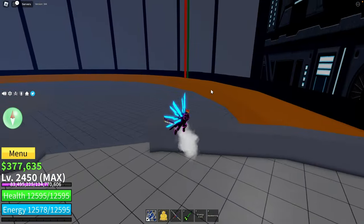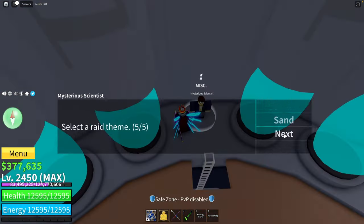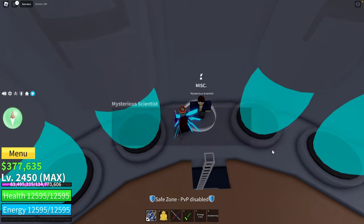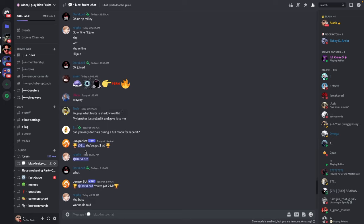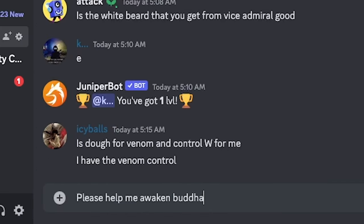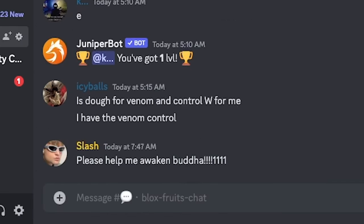After you've got Buddha, you have to awaken the fruit, and only after that you can start grinding. You have to pass the raid one time for Buddha — you only need to awaken the first skill, so it won't be a problem. But if you need help, in the description you can find some players who are always asking about raids there. Link will be in the description.